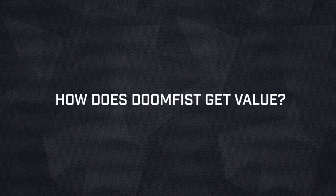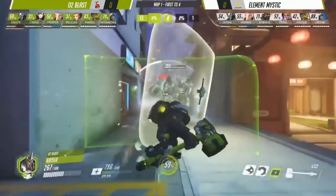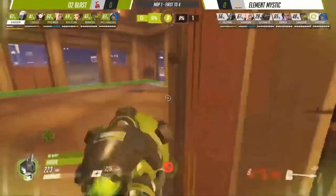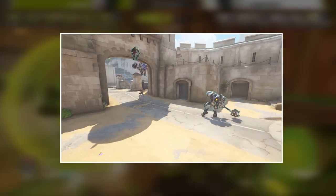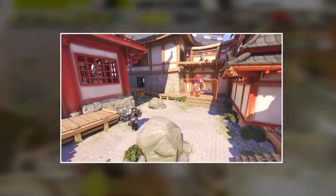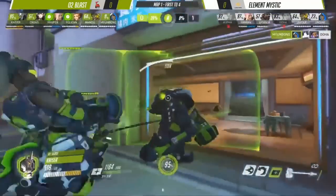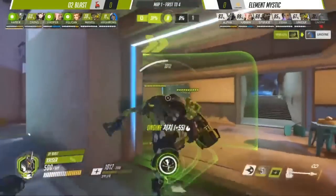How exactly does Doomfist get value? The first way is by displacing the opposing Reinhardt. Reinhardt's shield and mind games are extremely important in GOATS. However, with Doomfist, it is rather easy to just knock the Reinhardt into the air for a shatter, or stun him with Rocket Punch. You can also punch Reinhardt towards your team to get him out of position and allow your team to focus him down quickly. If nothing else, the sheer amount of pressure will force the enemy team to fall back, allowing you to easily take space.